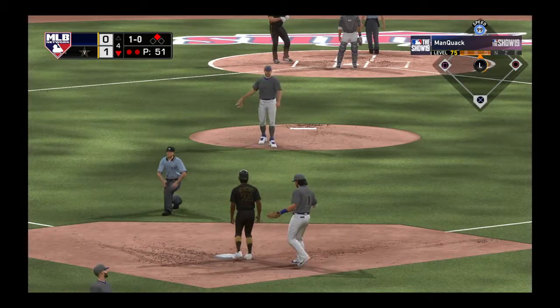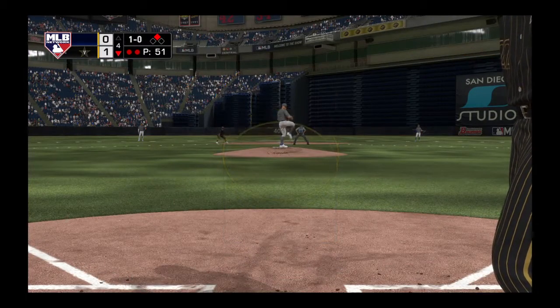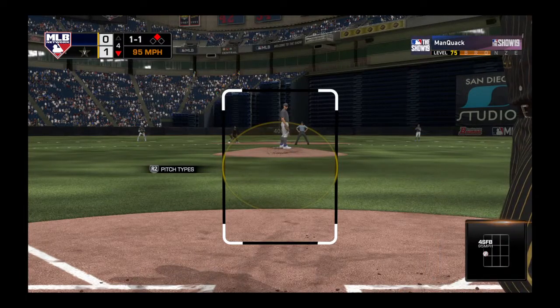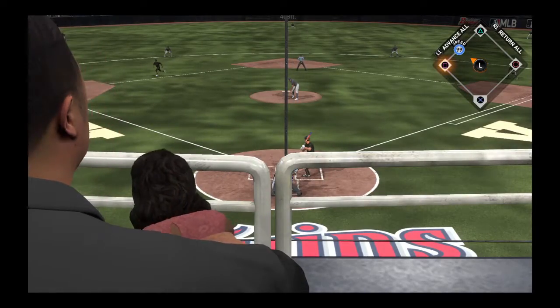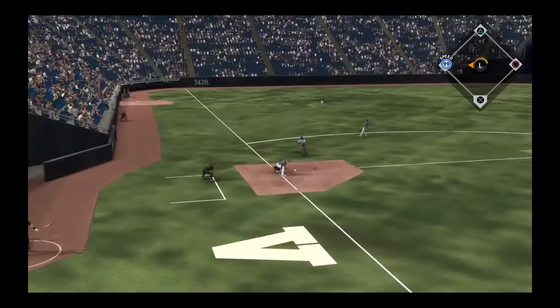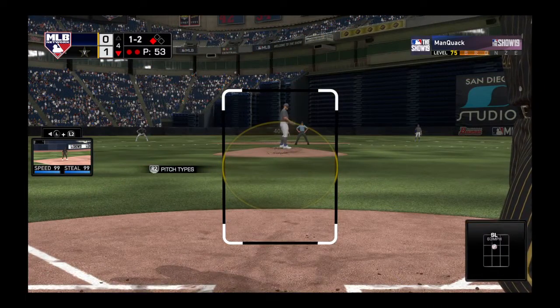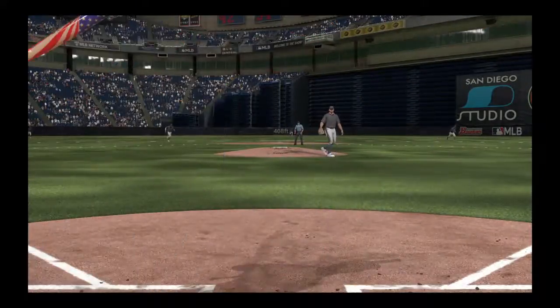Pickoff move to second, but he gets back in time safe at second base. Passball over the outside, but in there for a strike. His guys just gifted him with a two-out RBI, and now he's got a chance to help himself too. He is well behind the play — that's an easy stolen base. Slider whiffed on for a strike.